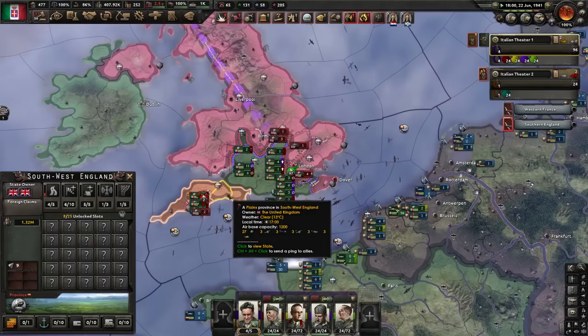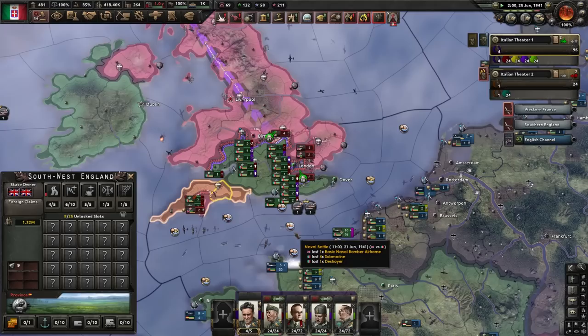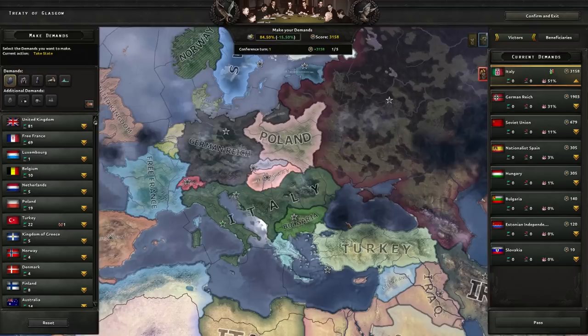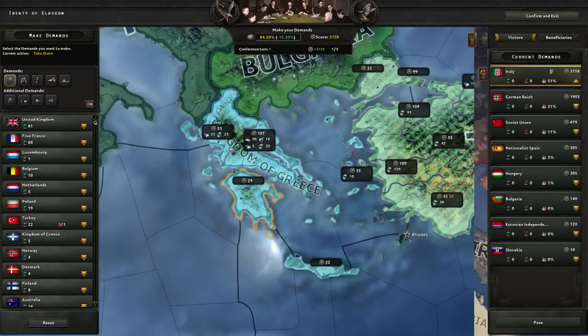Here goes absolutely nothing. What is this right here? Nationalist Spain gets to have Wales? Or Cornwall? They didn't land there — why do they get it? And there goes the UK, which by the way means the Allies are officially done. Holy crud! We did a lot there! We were really helpful!